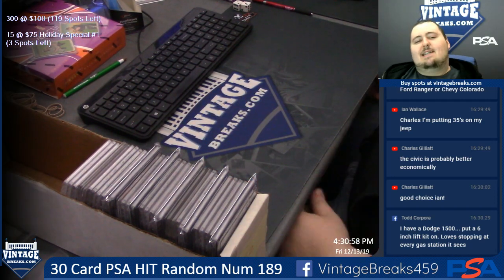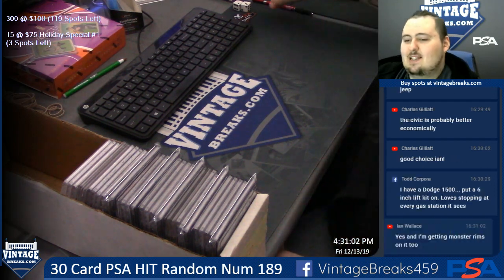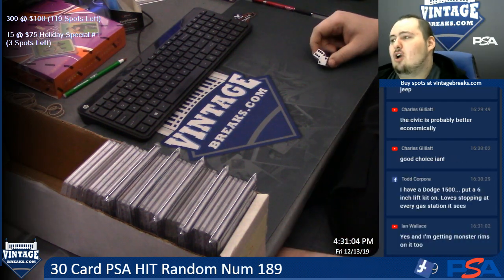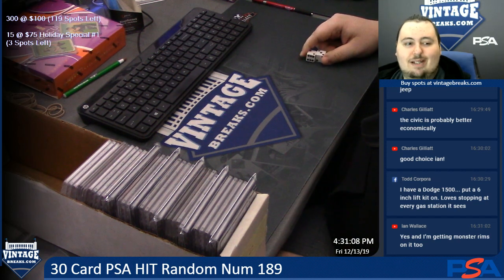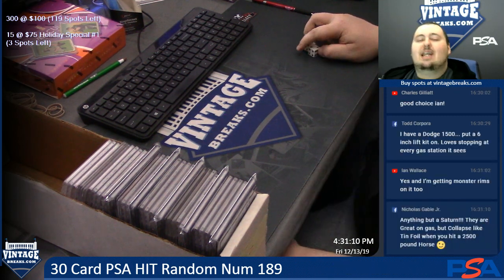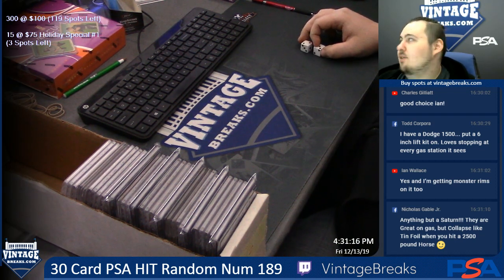What's going on guys, this is S10 coming to you live from the 459 here in central New Jersey. Today we have our 30 card PSA hit random number 189. There have been 188 hit randoms before this one, guys. We are killing it here at Vintage Breaks, capital of Dip City.